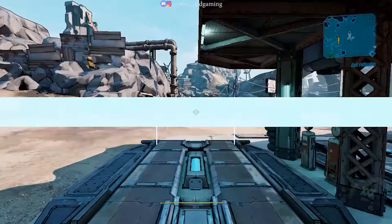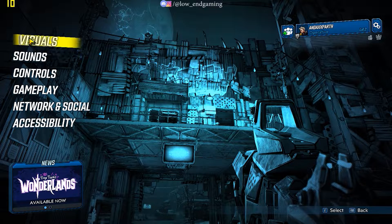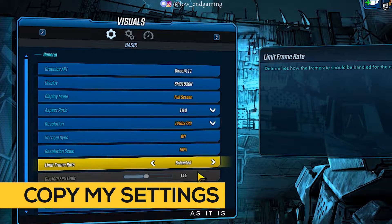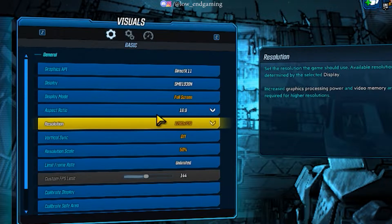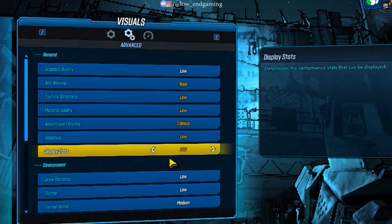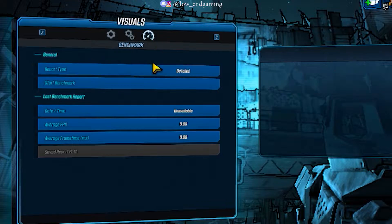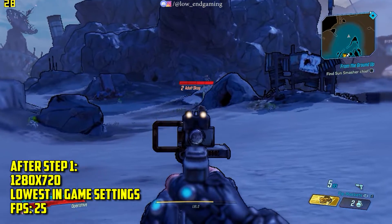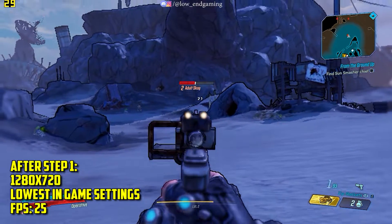For step 1, we will change the in-game settings. Open the game and go to Options, then open Visual Settings. Follow me and copy my settings as they are. After changing all the settings, press Q to apply. Now after doing this step, play your game — it gave a smooth 20-25 FPS and was not laggy. Hope that your lag is also fixed.